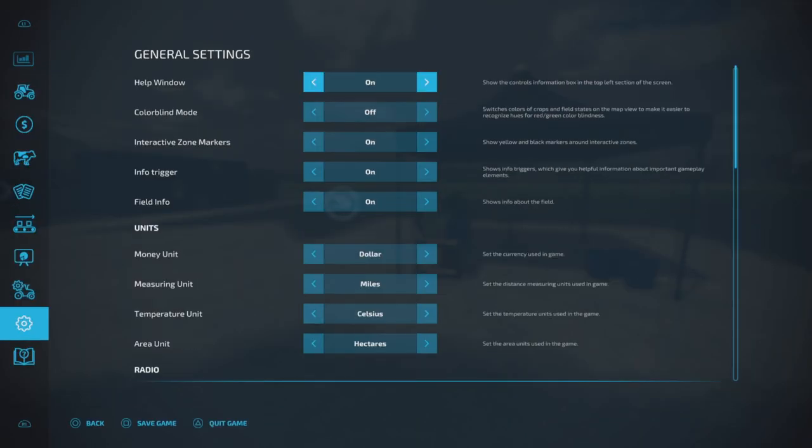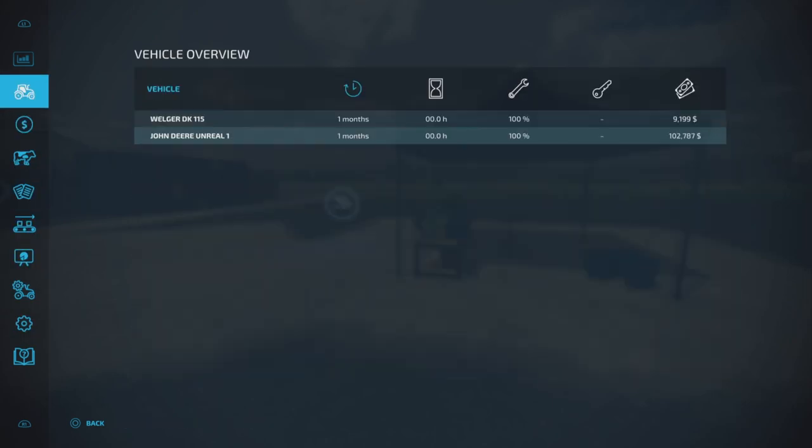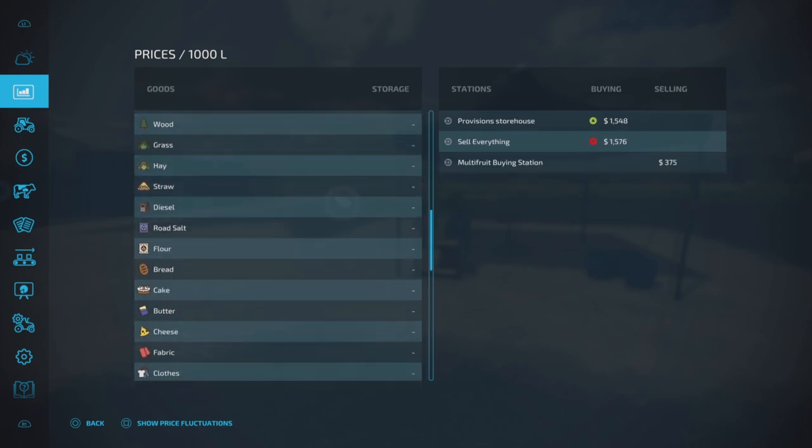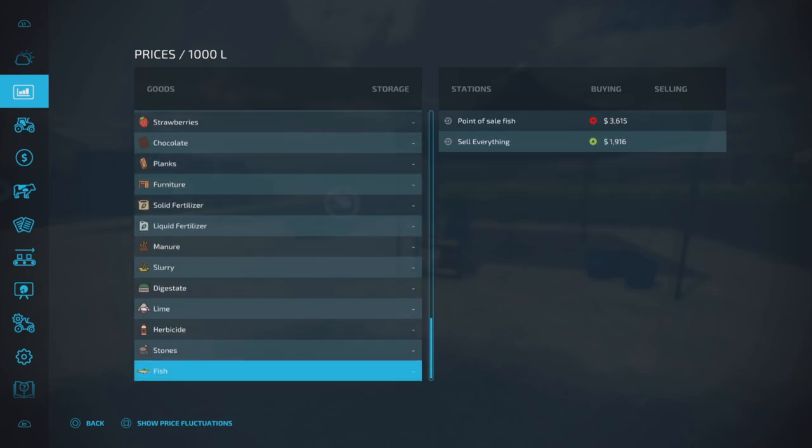As we zip down to the bottom here — fish. So the Sell Everything point does buy fish, but notice this...